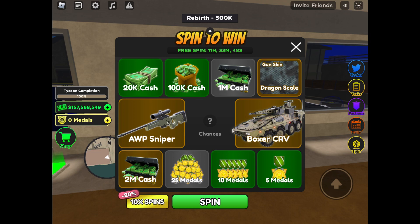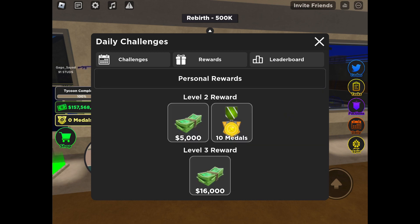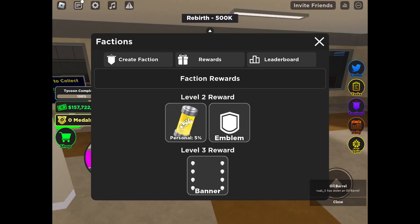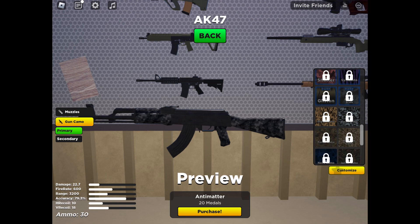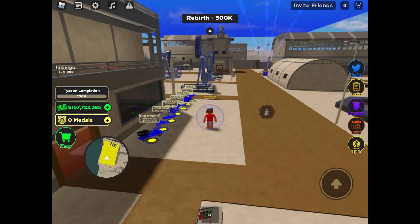You can now complete daily challenges to get XP, and you can use the XP to level up and get rewards — the same goes for faction. They added tons of new skins for guns, they added two new grips, and they also removed the power generator. There are a few more tiny changes which I won't cover.